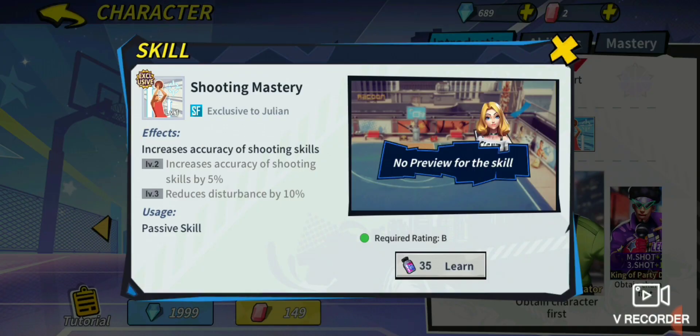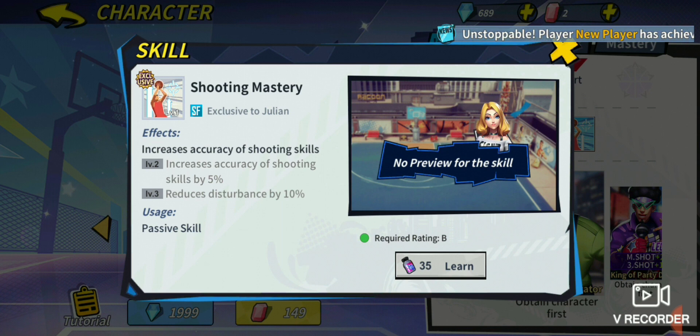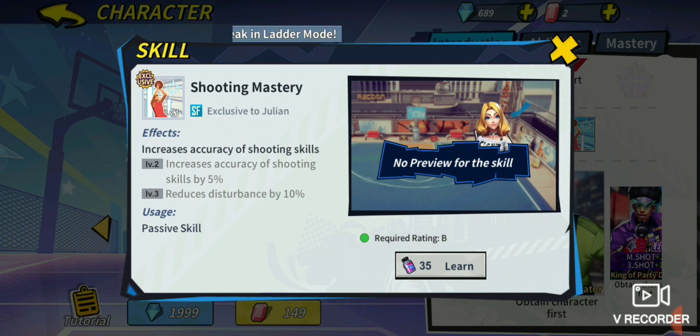So that's 15% disturbance resistance and 6% extra accuracy when you do a hop step going into a drift mid shot. His shooting mastery increases accuracy of all shooting skills — the fadeaway mid shot, drift mid shot, flash shot, euro step, and double pump — by 5% and reduces disturbance by 10%. That gives a total of 25% disturbance resistance and 11% extra accuracy on a drift mid shot. There is no better shooting base ability inside his kit than the drift mid shot.